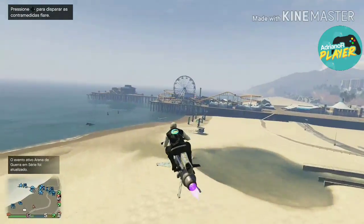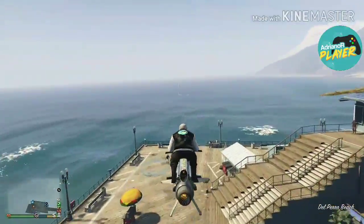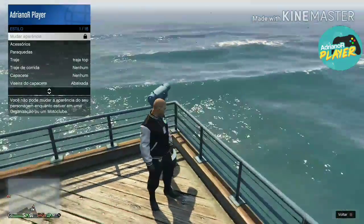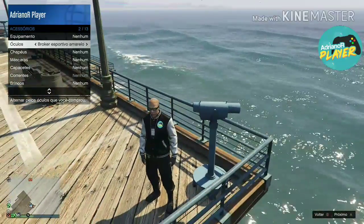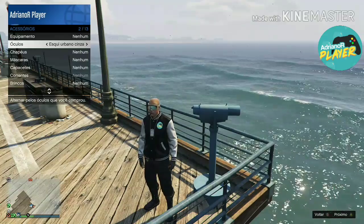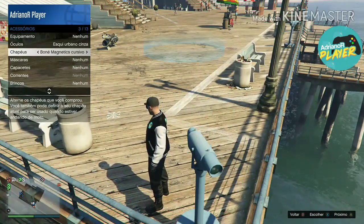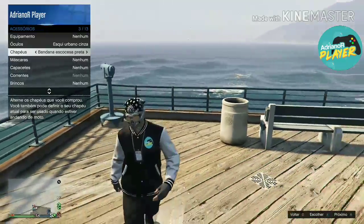Pegando a caveira decorada branca — bem mais bonita. Chegando aqui na moto, vou dar seta para a direita para dar o bug. Vou passar Select novamente, vindo em acessórios, colocando os óculos de esqui cinza que peguei lá. Depois vindo em chapéu, colocando a bandana escoteira preta. Esse traje é muito fácil, pessoal!